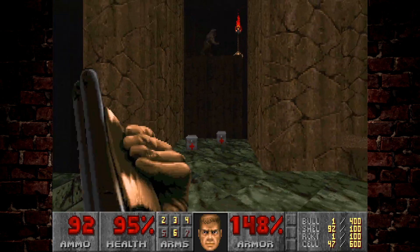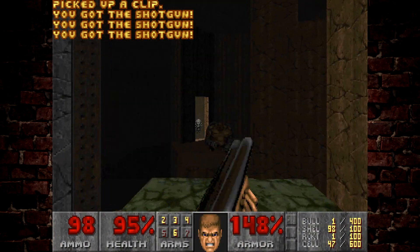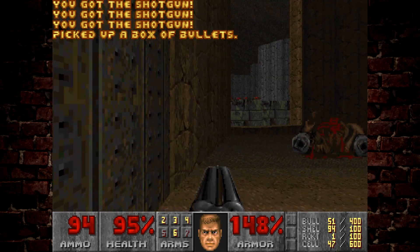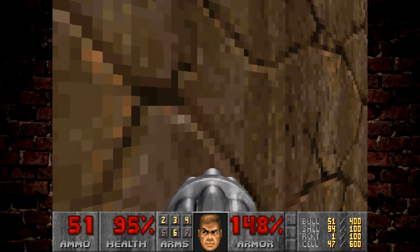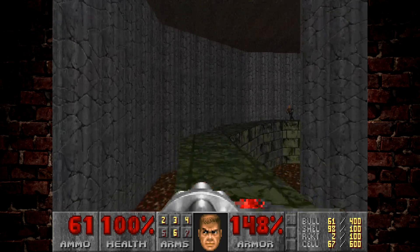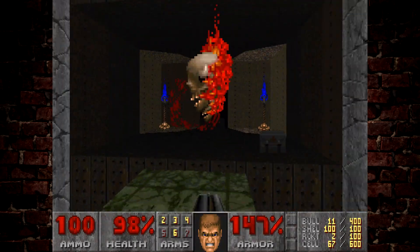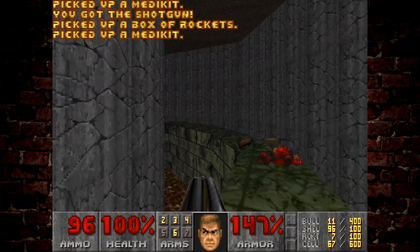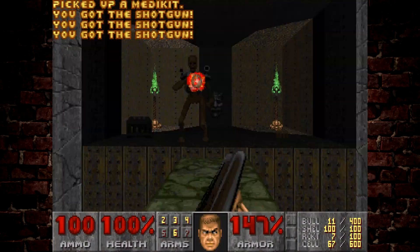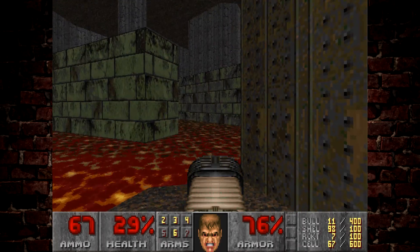You can see here we've got enemies elevated above us trying to target us. It's easy to miss this part here — even though that switch is kind of lit up pretty nicely, it is easy to miss, and it's essential that you hit this switch in order to finish the level. You have three different routes you can take. I usually just go for this one because you can run to the end and jump over. But down each of these is a different enemy. He just punched me into the lava there.